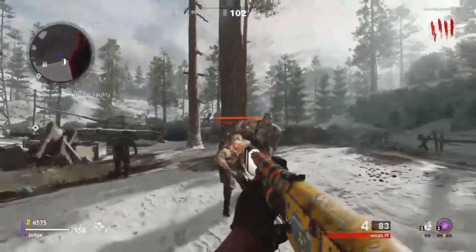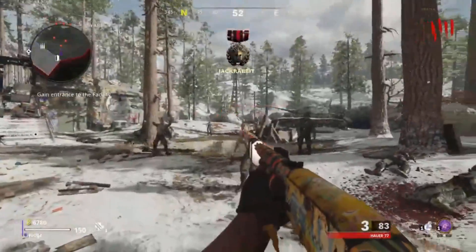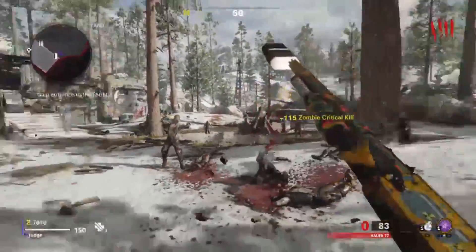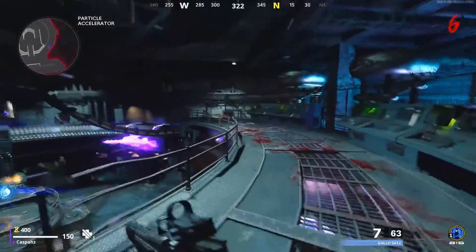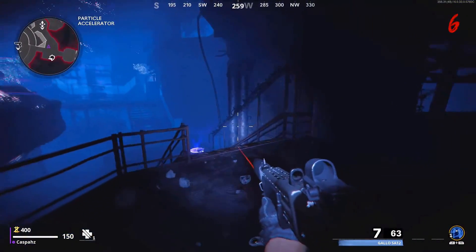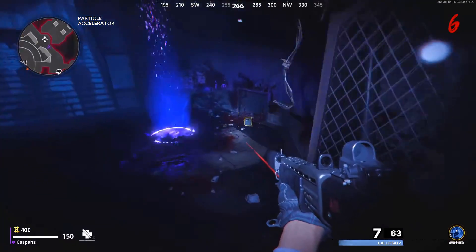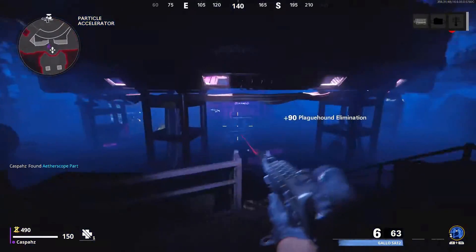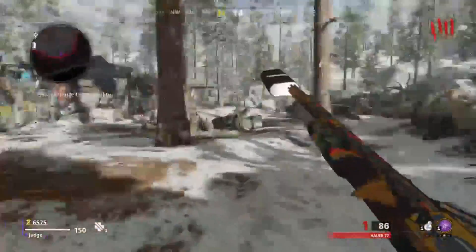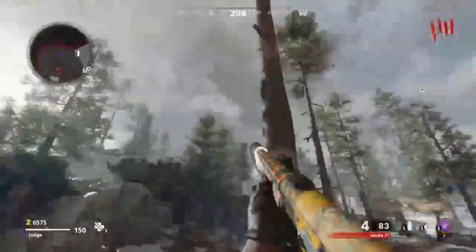First, what you guys want to do is turn on the power to build the Pack-a-Punch machine. Then go and locate the parts for the Aether Scope. Your first Aether Scope part will spawn in the exact same room that your anomaly spawns in. Right after you pick up each part, several plague hands will spawn in, so you'll want to take care of them immediately.